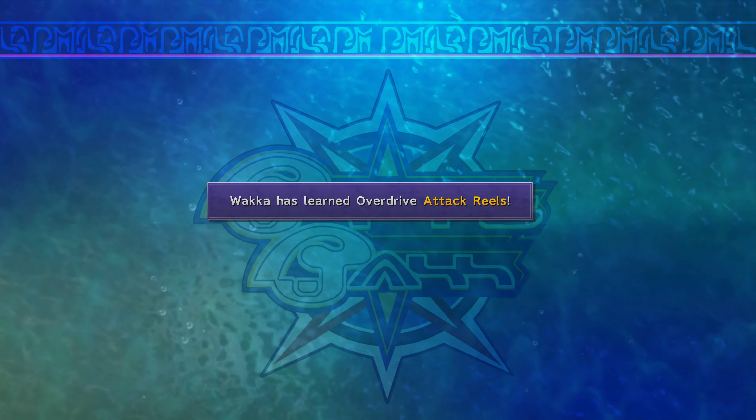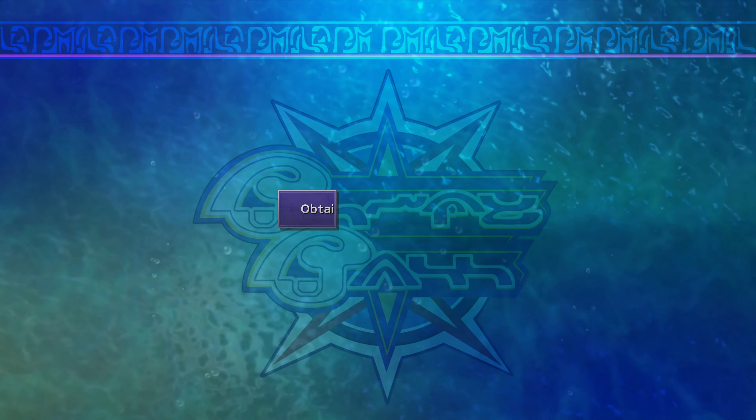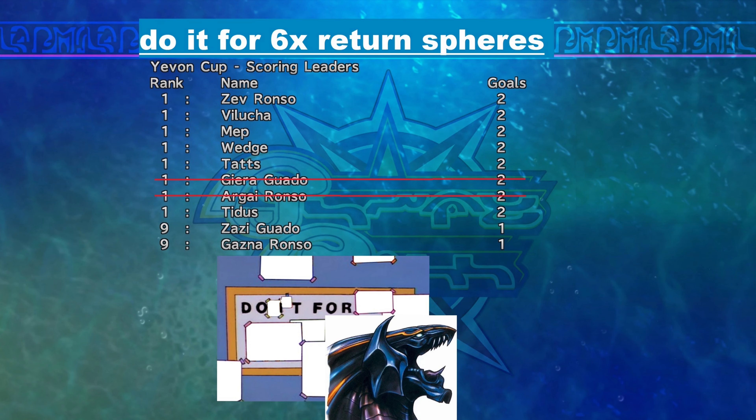Otherwise, you did it — pat yourself on the back and count all six return spheres. Now use them wisely. Why don't you check out my Final Fantasy X overpowered guide to put these return spheres to good use? Parts three and four are where things get good — you get to jump past all the weak areas of the sphere grid to get some major stat boosts, all without going zombie mode on some major grind fest. Make sure to like and comment... anyways, I'm no good at this shill stuff.